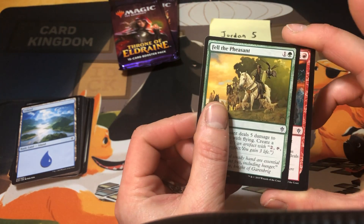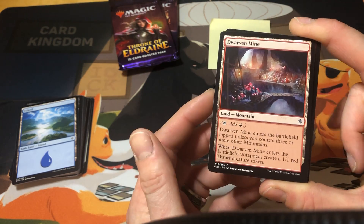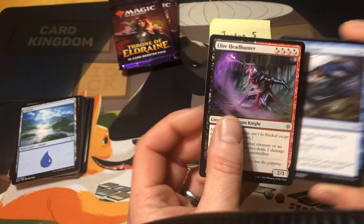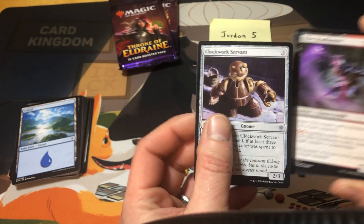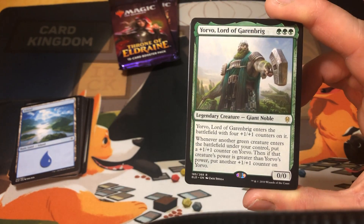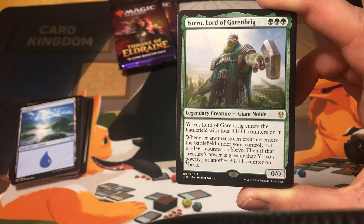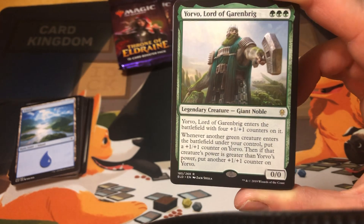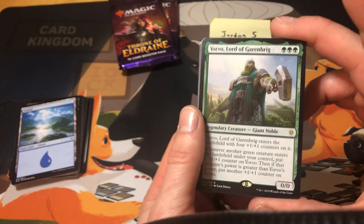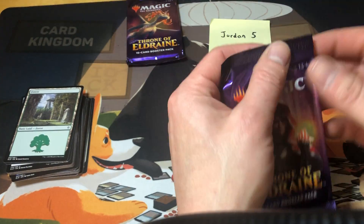Searing barrage, fell the pheasant, lock thwain paladin, dwarven mine, mystical dispute, elite headhunter, clockwork servant. Your rare is Yorvo, Lord of Garan Brigg — triple green, a 0/0 that enters with four +1/+1 counters. Whenever another green creature enters the battlefield under your control you put a +1/+1 counter on Yorvo, and if that creature's power is greater than Yorvo's you put another +1/+1 counter. Get some big creatures out there and you can really get him out of control. Metamorphist — nice on that one, Jordan.